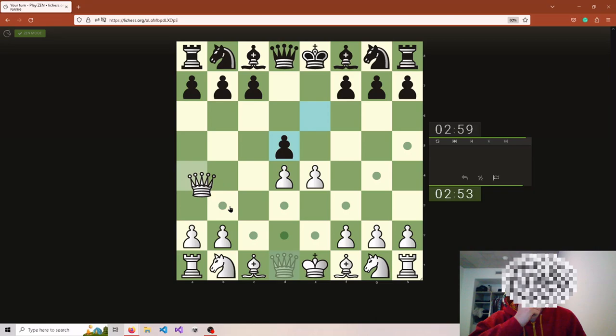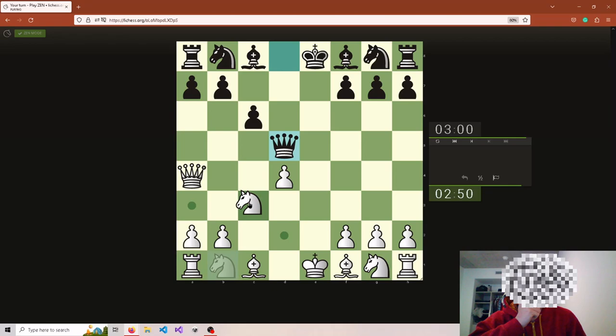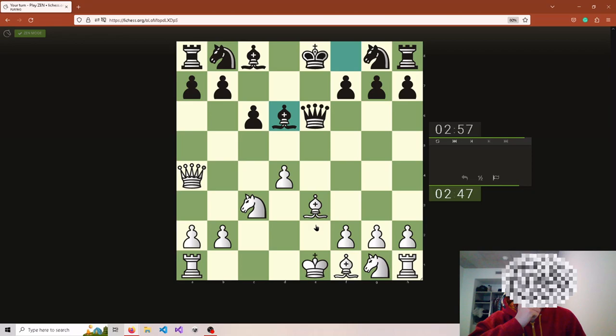I don't know if it matters that my pawn is already here. Pretty sure I'm supposed to take here — attack. I don't really know the theory for this line; usually they just kind of take and that's that. Could castle queenside, so when this pawn dies it can go here because it can't take — his pawn's pinned. Queen takes, knight takes — castling would also be nice because his queen's on the same file as his king.